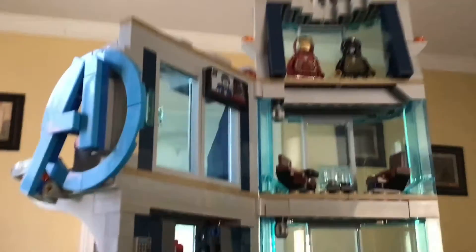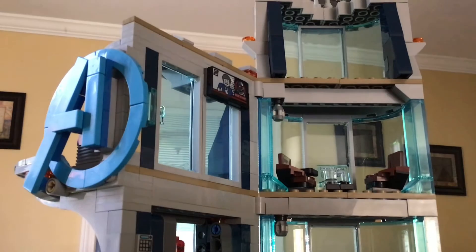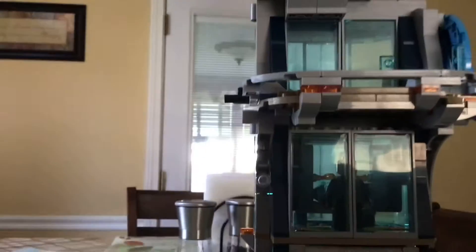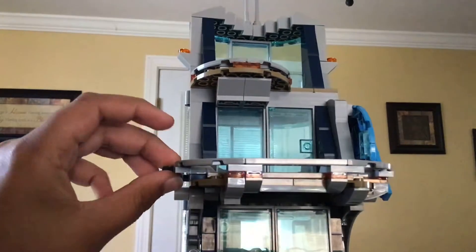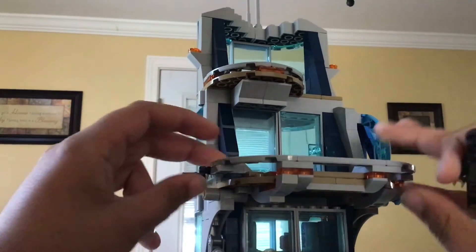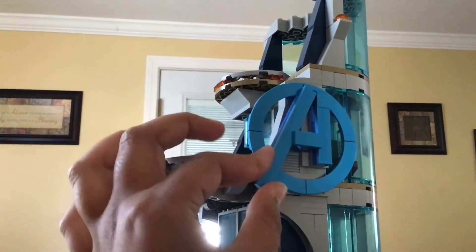Up here there's really nothing there. I just added my two Iron Man suits, but there's nothing there — you can add whatever you want, so I just added my Iron Man suits. There is a balcony, and for the balcony there is this neat little play feature where you can pull this out and it falls, which is really neat and cool. And on the side you see the Avengers 'A' logo.